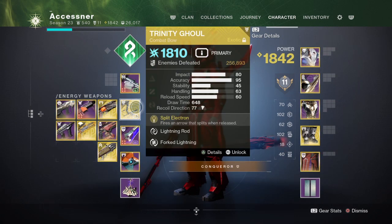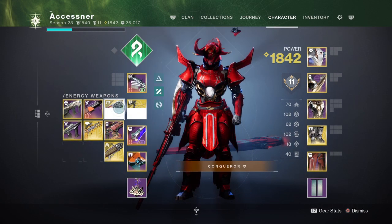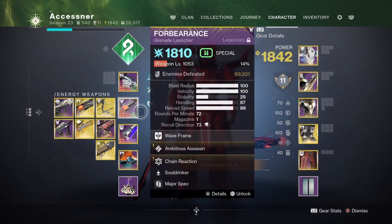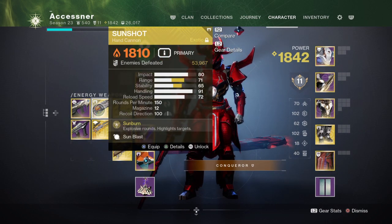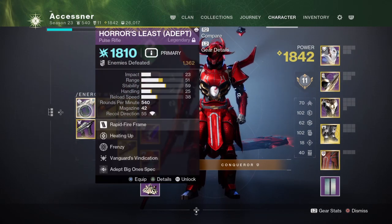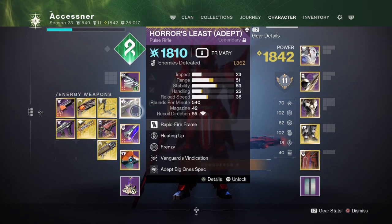For the secondary slot, I recommend Trinity Ghoul just because you deal with a lot of ads. If you don't have Trinity Ghoul, you can do Sunshot. If you don't have those two, you can run Forbearance. Options include Forbearance, Trinity Ghoul, Sunshot, any SMG, or a hand cannon — like a normal legendary hand cannon.